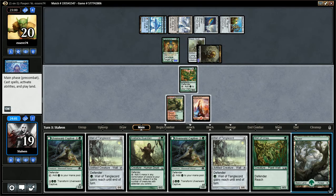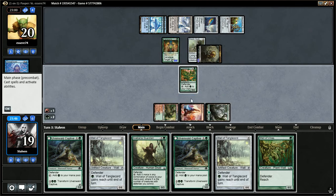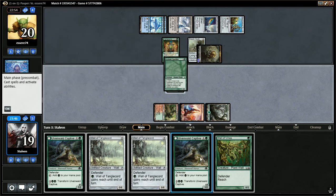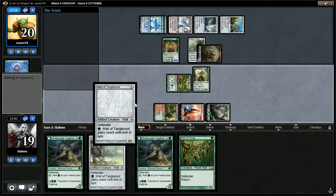Back over to us. Draw a Forest. I think I'm gonna play Axe Bane Guardian and Captive. Probably should play Wall of Tangle Chord to block that 4/4. Yeah, let's do that. Play the Axe Bane. Play Tangle Chord. That'll block the 4/4.